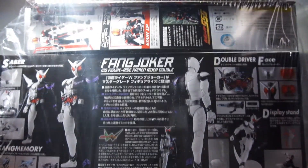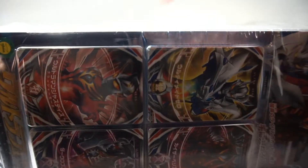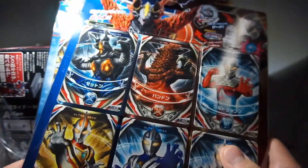Oh my gosh — and did you figure out his Fang Joker? Figure it out. He's got that normal one. There's a hole already. Thanks HLJ. That's totally helpful. Because we can open it easily now. Card sets — the fourth card set for Orb. The Ultra Fusion card — Legend Hero set.